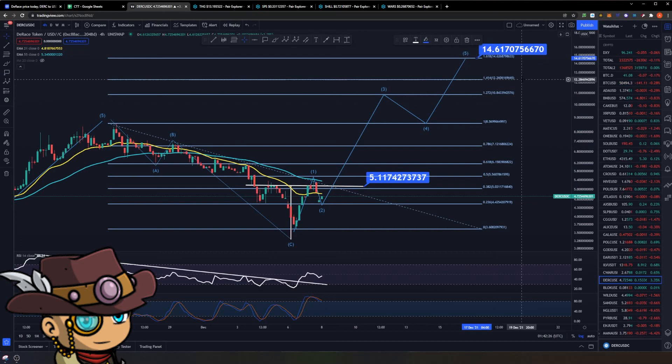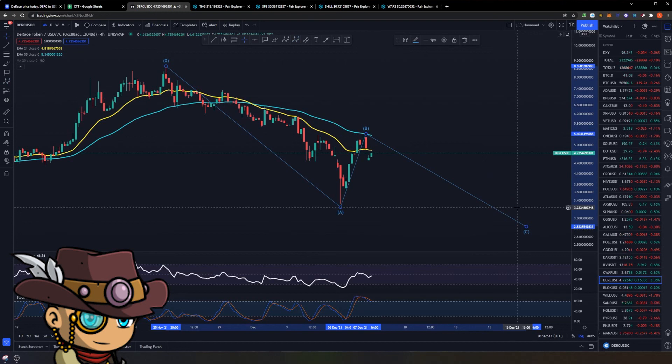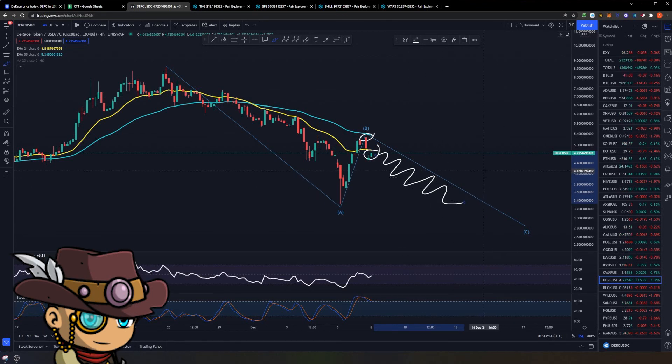What about the bearish case? The bearish case for D-Race is that this is just one massive A wave right here. The relief rally would be the B, and we would continue on a C wave destination somewhere in the future. If we continue to get rejected from the 55 EMA and the 21 EMA, expect the price to really continue on its downward path. This is where Bitcoin's price action becomes really important — if Bitcoin continues to be below the bull market support band, then personally I would lean more towards the bearish case, even though the game will be launching this month.